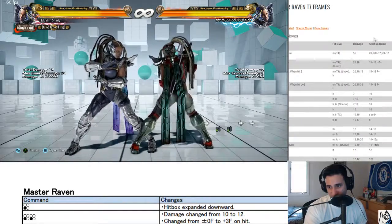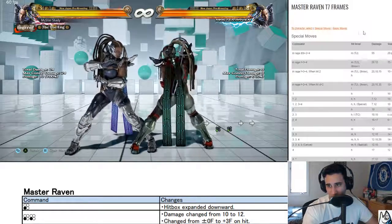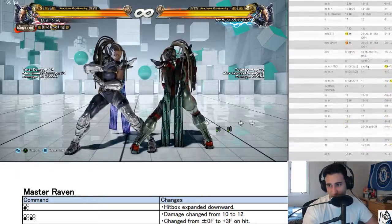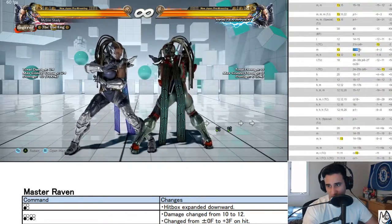This is what I was talking about — where you need this character to have something on startup. Down back two is a 13-frame mid. What is this down back two? Okay, that's something.